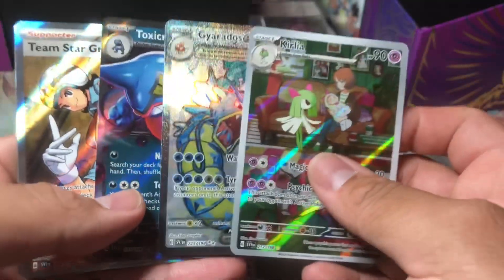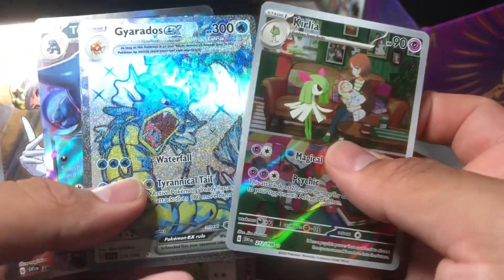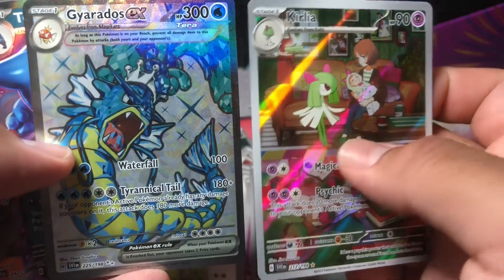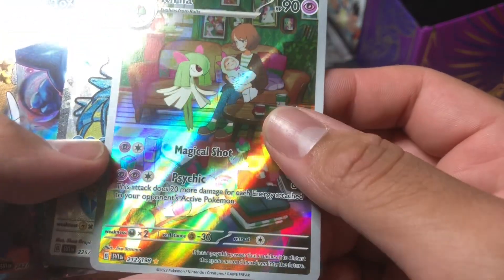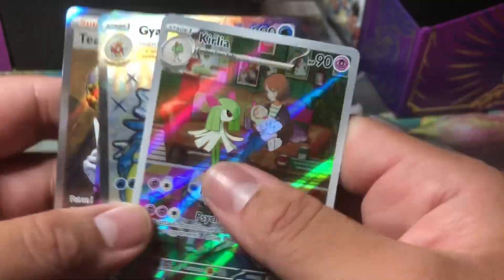Quick recap — this is the box to get. We pulled a trainer, an EX, a crystal EX — or Tera EX, not really sure what to call it — and then a full-art. This is cool! Thanks for watching, hit the like button, subscribe, and we'll see you on the next one.